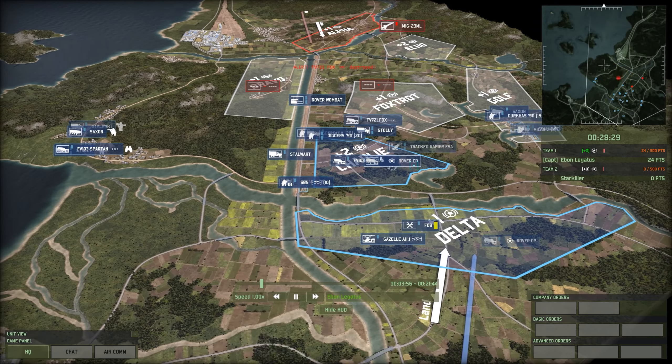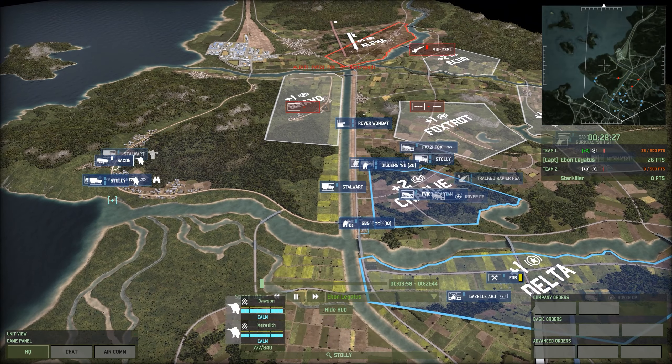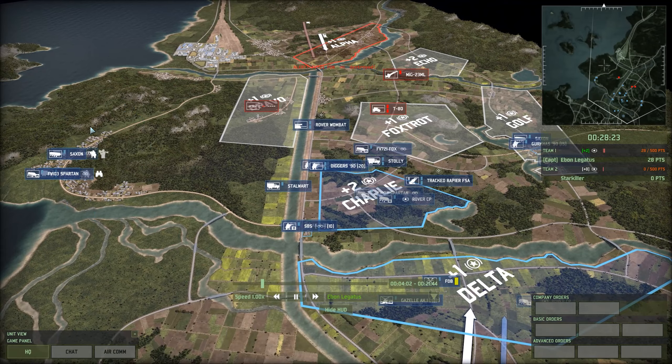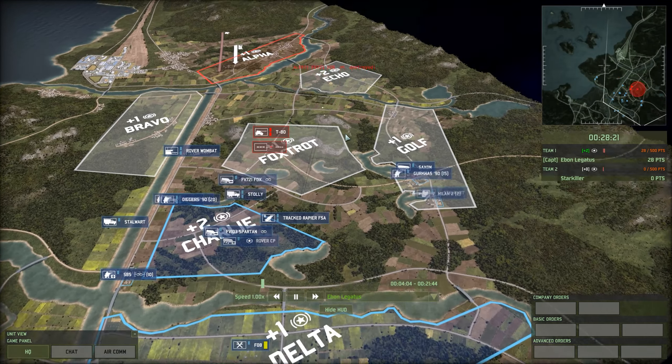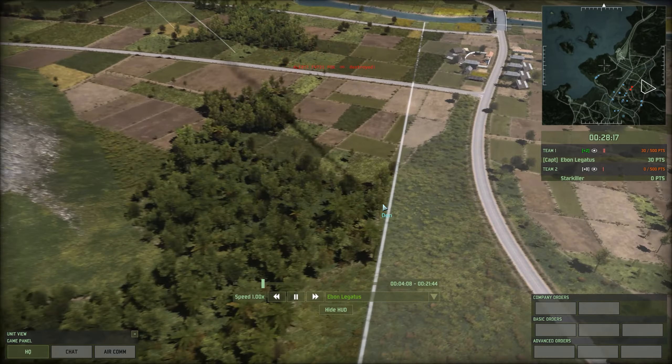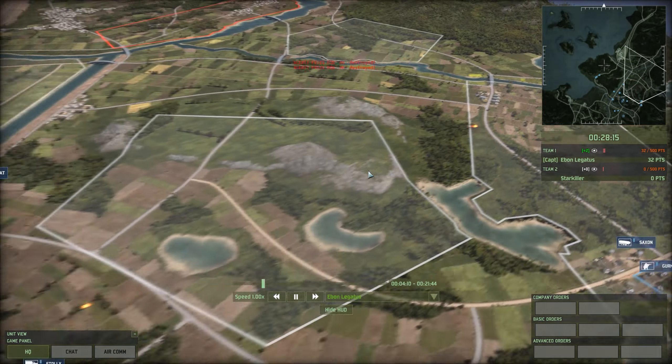My own deployment here has a CV into Charlie. We're doing a little bit of a wraparound into Bravo on the left-hand side of this map, which is a very annoying push — we'll see if it works out. And the tracked Rapiers are proving my point about the 0% ECM, as that MiG-23 ML took both missiles right on the chin.